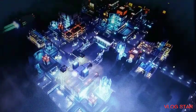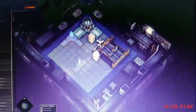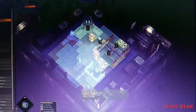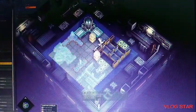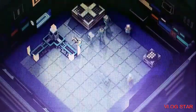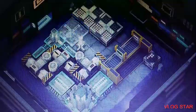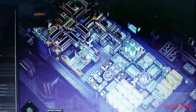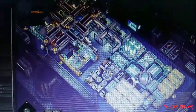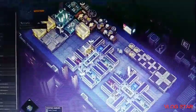One of the defining differences between Industries of Titan and other city builders is our concept of interior floors. Some buildings are special in that they have internal grids where you can build devices that act as cheaper but less powerful versions of their building counterparts. Inside your starting headquarters, there's an interior floor where new players can build their first power generator and storage devices. You can also build a dedicated factory building to get more floor space — it's a great way to kickstart your economy before you start unlocking more expensive buildings.